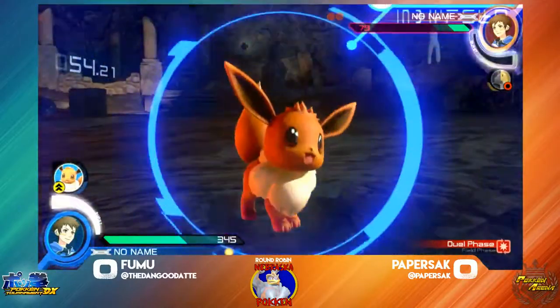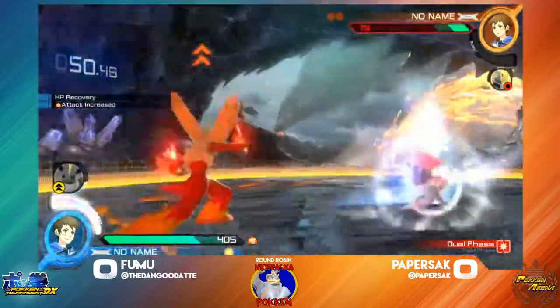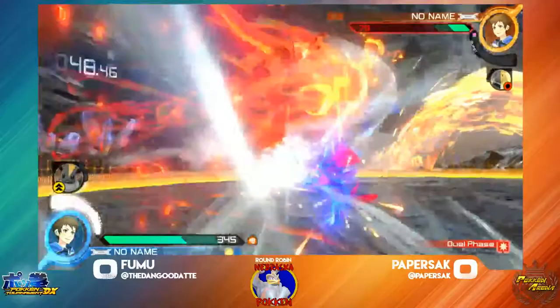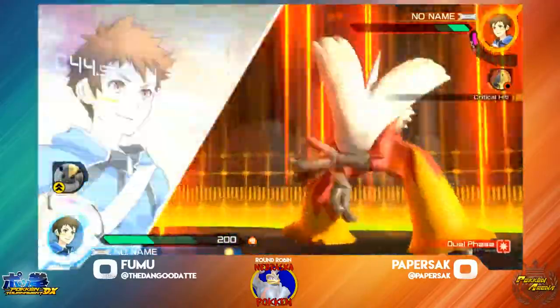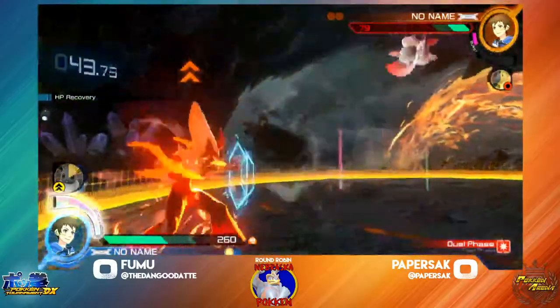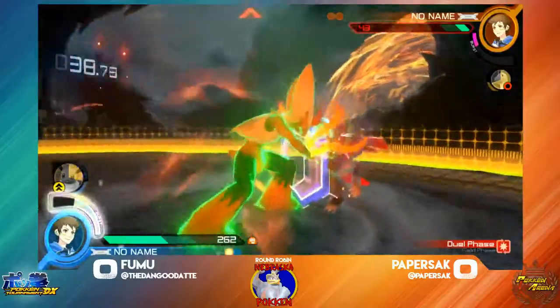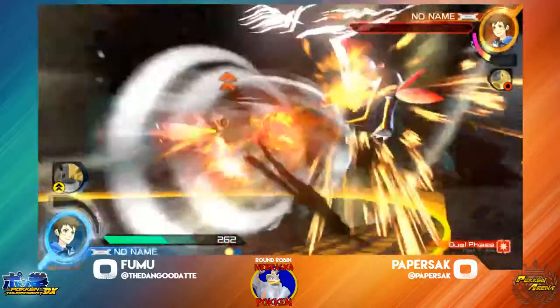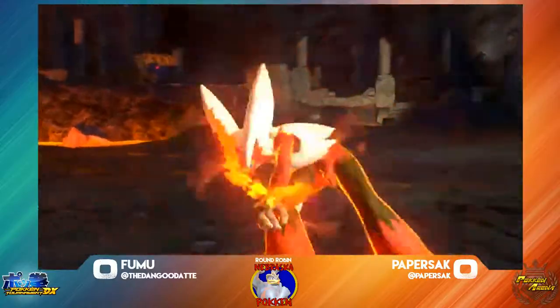Fumu does have his burst when he wants to use it — he's going to pop his EV, that's going to be punishable. Kind of going to work out there for Paper Sack. Fumu back in the corner again, he's going to pop his burst. All these safe moves on block — going to get the grab mix, going to take game 1. Very quick game 1 right there.